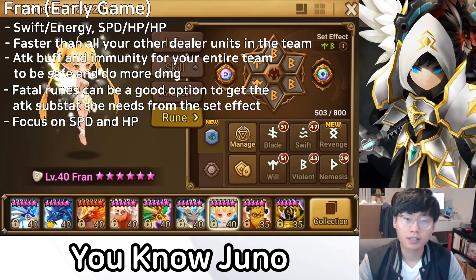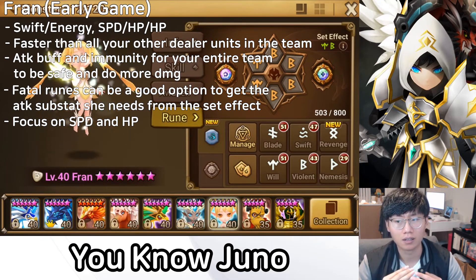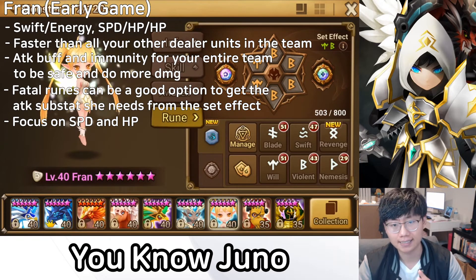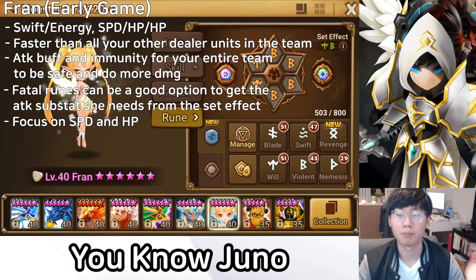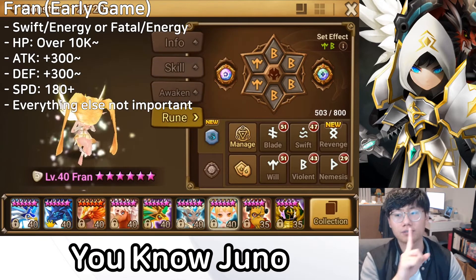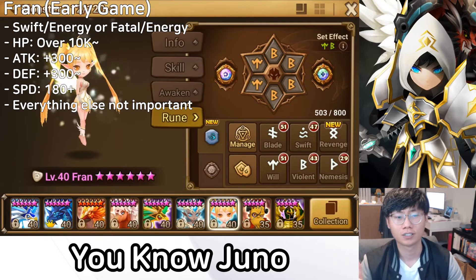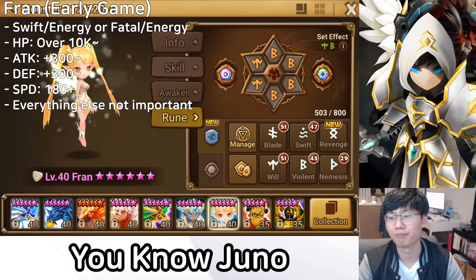As an early game player, focus on speed and HP. Attack is less important at this stage — just get her fast and tanky so she can take the first turn and apply buffs to your team. I'll put some expected stats on screen so you can see what to aim for with an early game Fran.